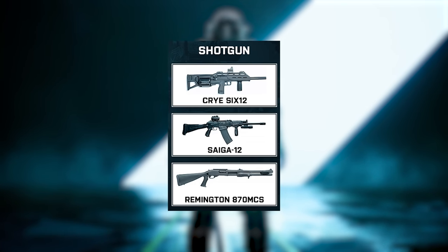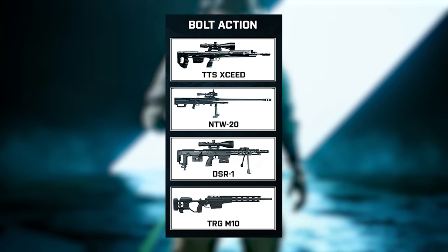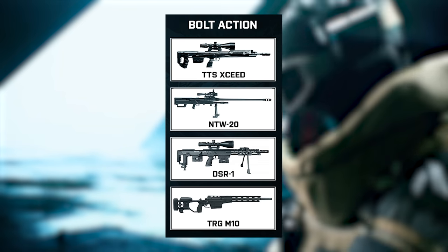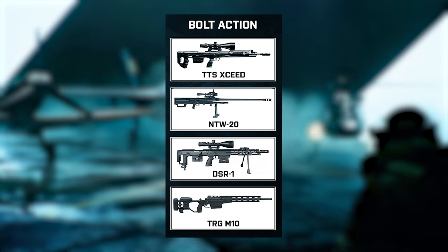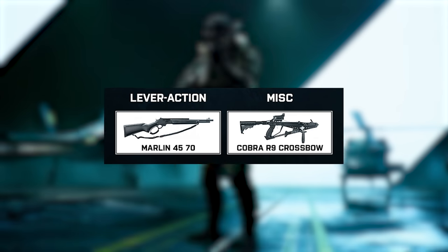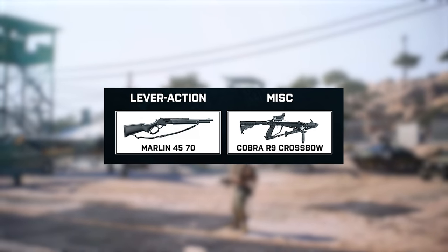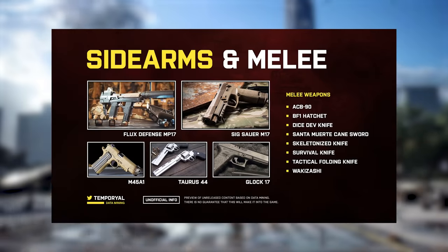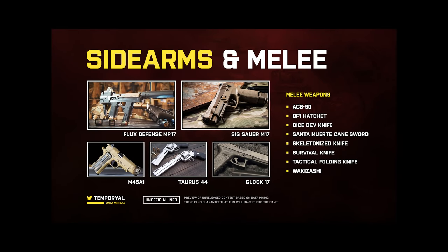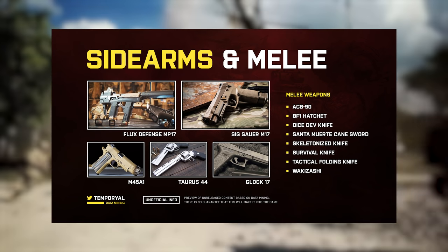Shotguns include the Cry 612, Sega 12, and Remington 870 MCS. Bolt-action rifles include the TTS-X Seed, NTW-20, DSR-1, and TRG-M10. Temperyal also found two special weapons: a lever-action rifle called the Marlin 45-70 and a Cobra R9 crossbow. As for sidearms, he found a Flux Defense MP17, Sig Sauer M17, M45A1, Taurus 44, and Glock 17 as handgun options.